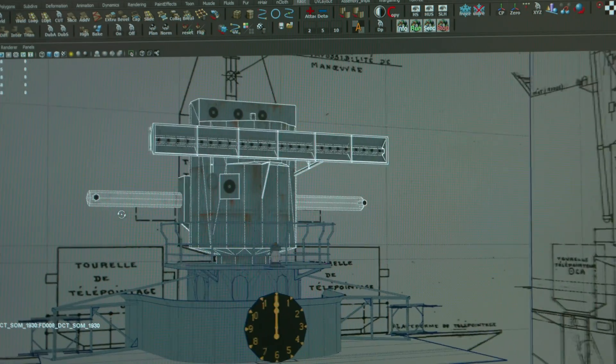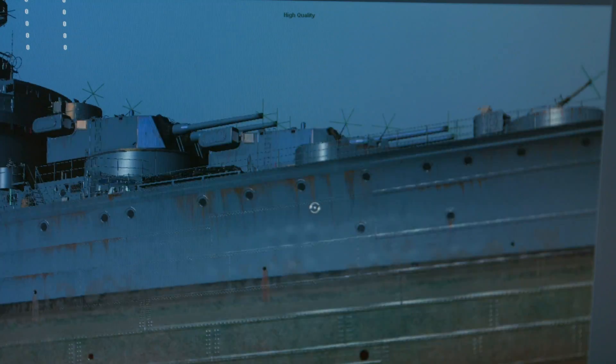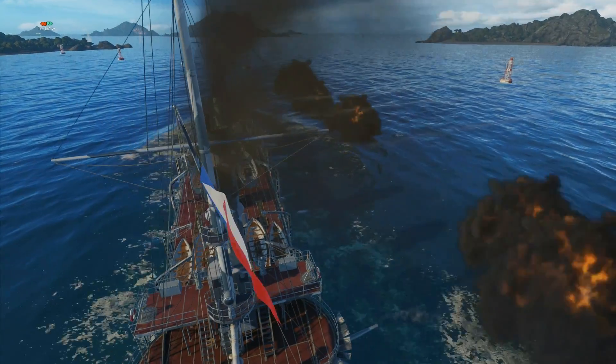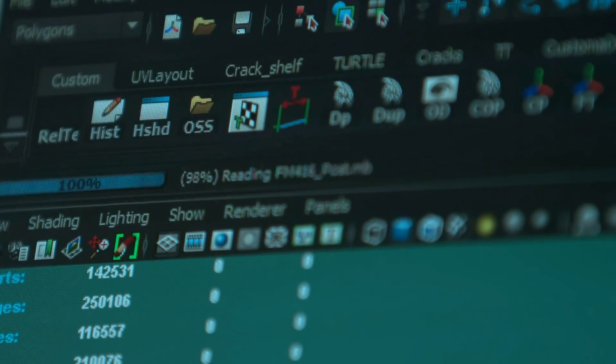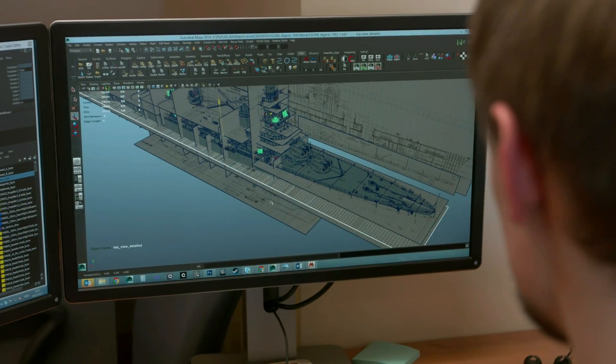Our developers didn't forget about technology when working on the French branch. In particular, they fixed some shortcomings of ship rendering. When we made the first ships, a problem arose where thin elements began to strobe when displayed on screen — an issue that had existed for a long time and was finally addressed. Our programmers developed a new technology to smooth the strobing of thin elements, and French cruisers are the first branch where handrails and rigging are made entirely in compliance with this new technology. These ships will no longer strobe on players' displays.